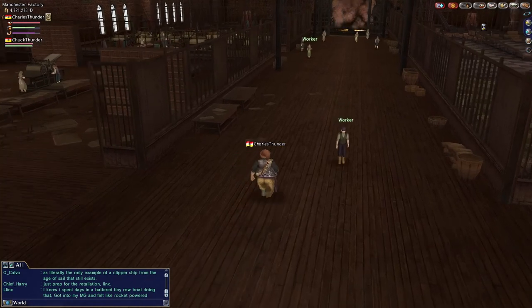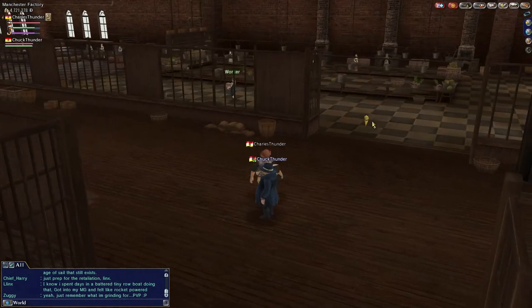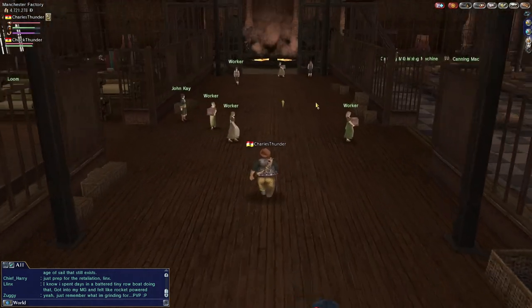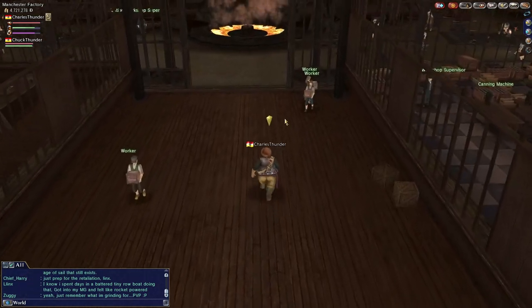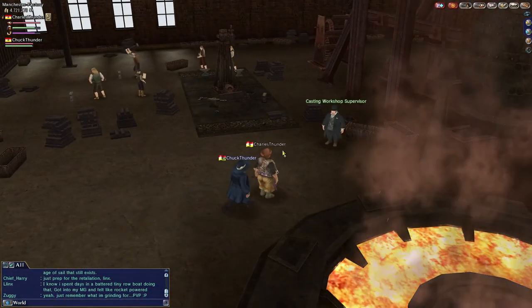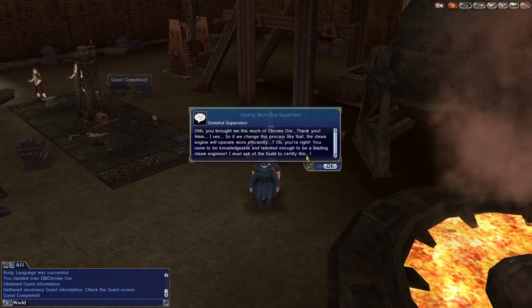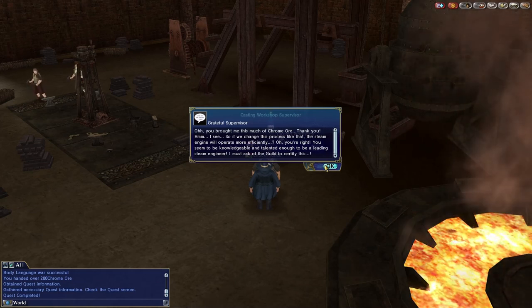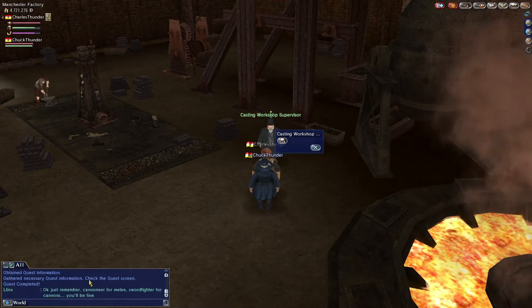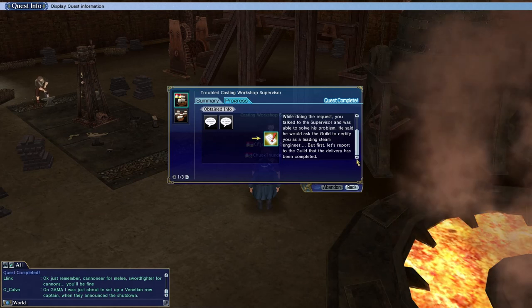Now we're going to find the Casting Workshop Supervisor. There's the Handicrafts Workshop Supervisor, looks like cooking is over here, and Textile Casting looks like it's going to be back here. There he is. We are in the manufacturing area. He says: 'You brought me this much chrome ore - thank you. If we change the process like that, the steam engine will operate more efficiently. You seem to be knowledgeable and talented enough to be a leading steam engineer. I must ask of the guild to certify this.' Request completed - you have delivered 200 bags.